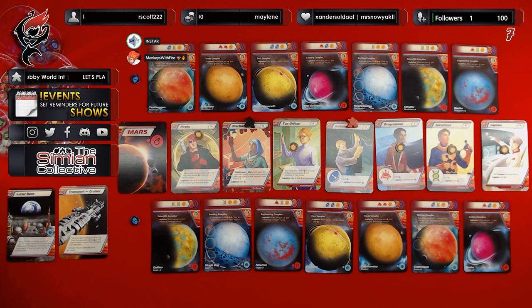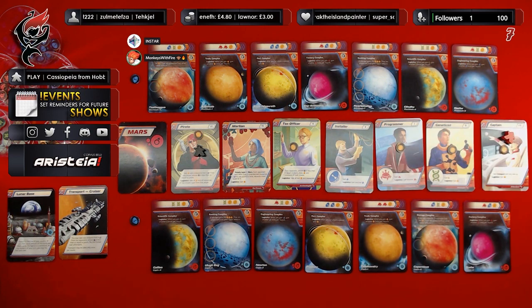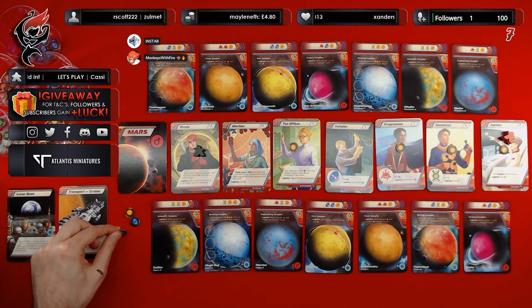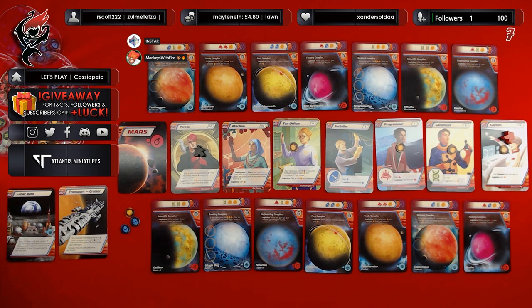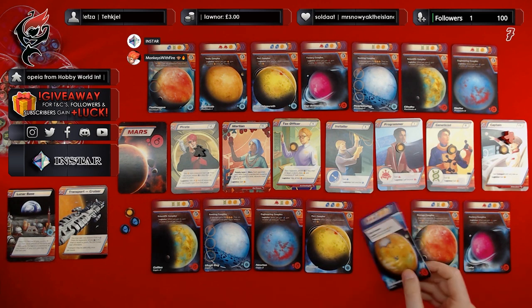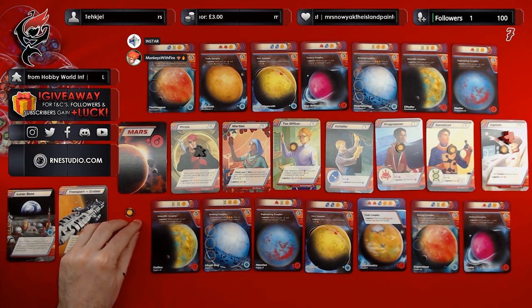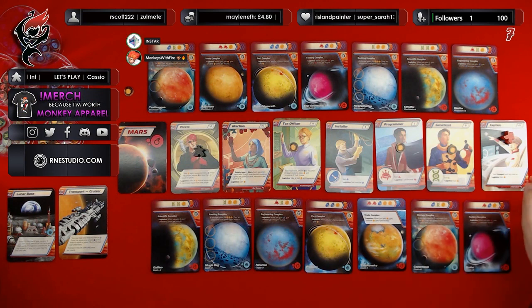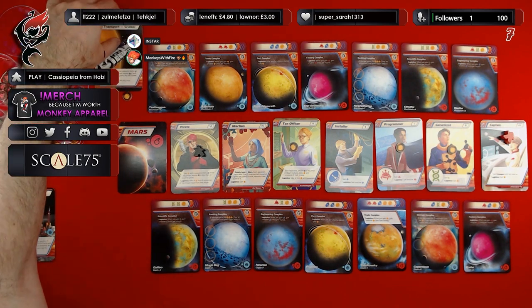Ian chooses next, going for the Pirate. I'll take the Captain. Ian automatically takes his coin and uses the Pirate's ability. I have no other resources so there's not much more he can do. Ian then terraforms his Trade Complex. My turn — I take the coin and also take the transport, so I have the transport at the top.